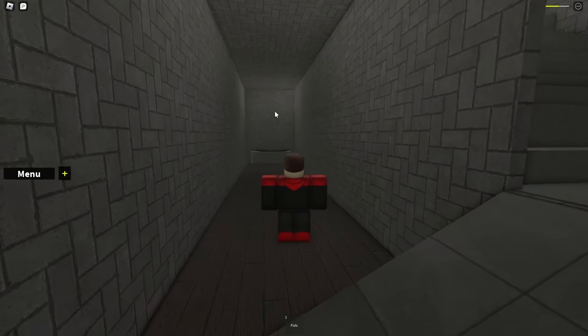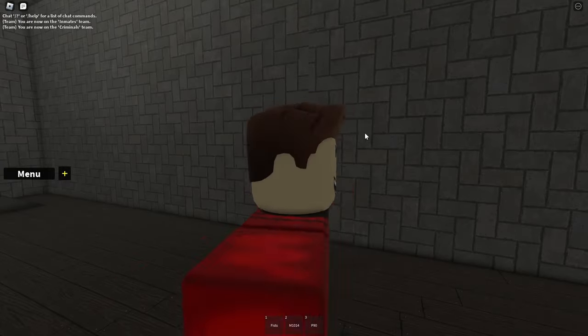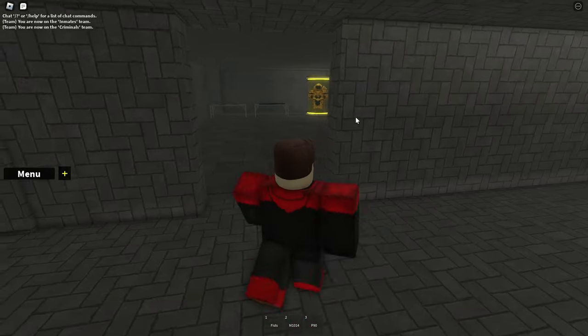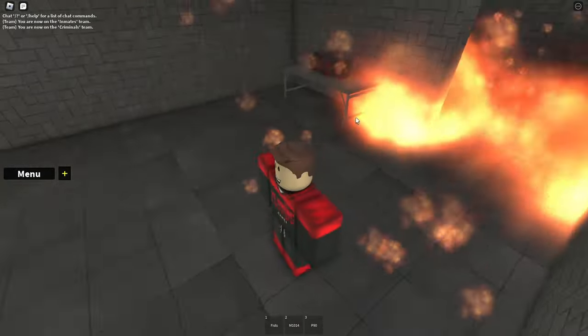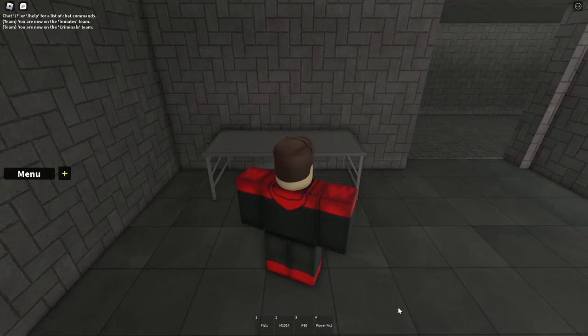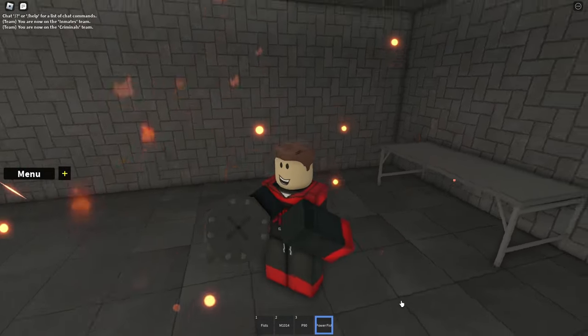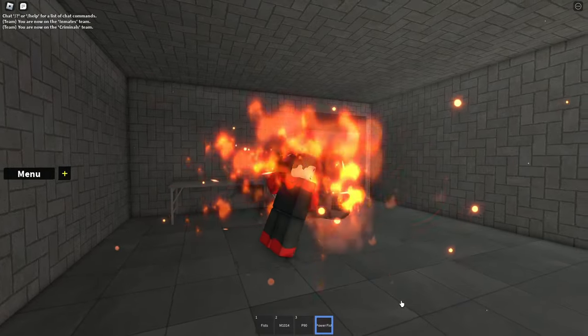Inside the bunker there's a small change to how to get in the rooms, and the P90 is now with the other two guns. Because I didn't explain the right room that much in my other video, I will do it now. In the right room you can find the power fist. This melee deals 50 to 80 damage, gives a huge knockback, and gives a fire effect on the opponent. This fire will also do damage over time. The power fist replaces melee in your inventory. The sniper in this room is fake.